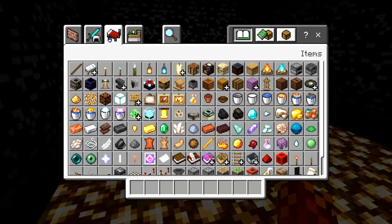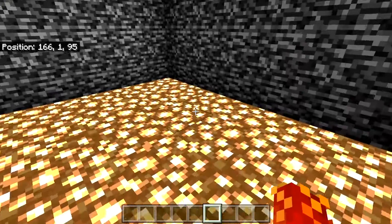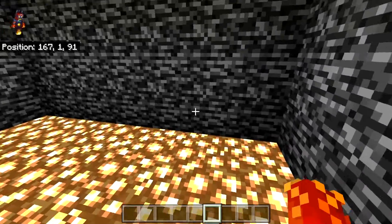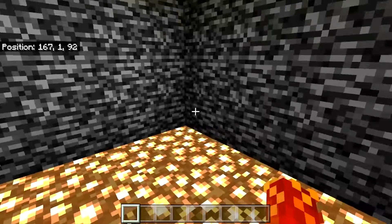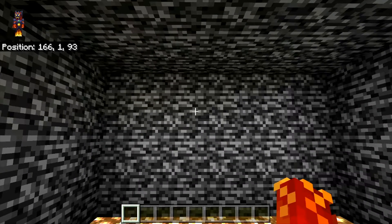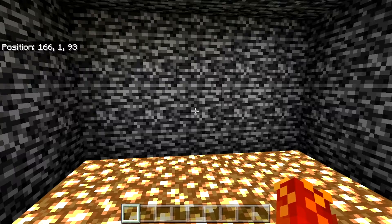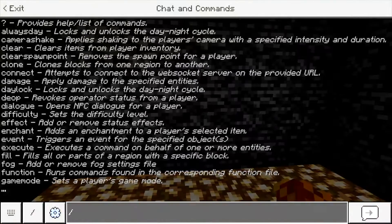In creative mode it's decently easy — you can go find mob eggs and stuff in there. But there are mobs that are more difficult, like for instance the wither, which you can summon using the slash summon command. You can also summon different things like an evocation fang, which I'll show you in a second.